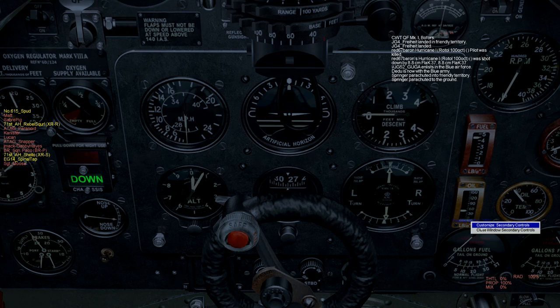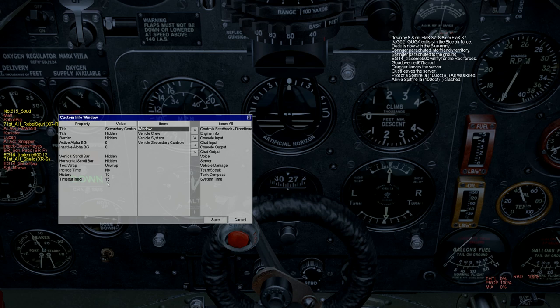Next, get in the game and build yourself a custom window of secondary controls. Give yourself a history of about 10 and, more importantly, a time out of about 15 seconds. Building this window is completely optional — if you prefer, you can just read the numbers straight off the instruments themselves, but it is so much easier to see the numbers on the window come up. Give it a history of about 10 and a time out of about 15 so the numbers will actually fade away shortly after you've read and used them.